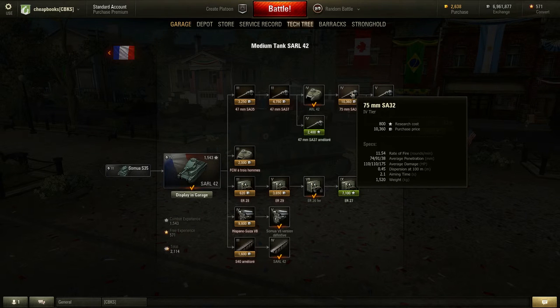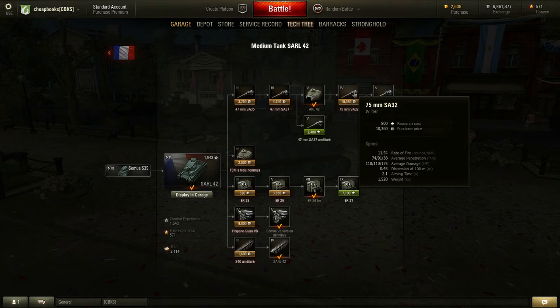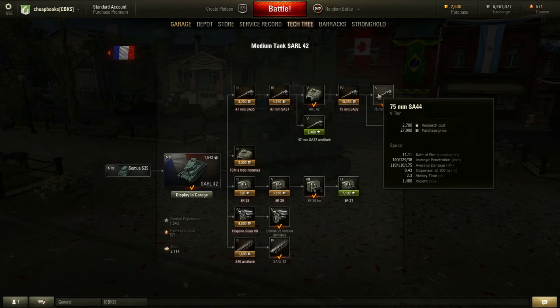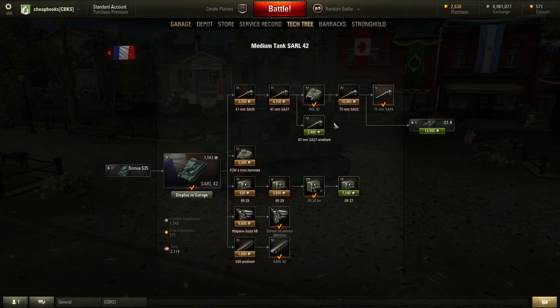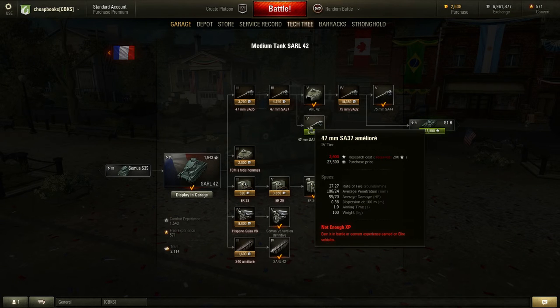These other guns are just a stepping stone to get to a better gun. So if you do get this tier 4, you probably want to try and get this tier 5 too, because the gun is a lot better and you can use it on a lot of different tanks — the G1, the BDR G1B, the AMX ELC, and this tank. I recommend one of these two guns: either the 75mm SA-44 or the 47mm SA-37.